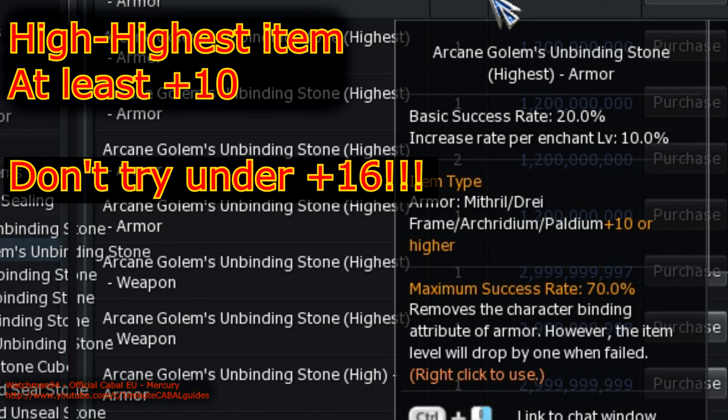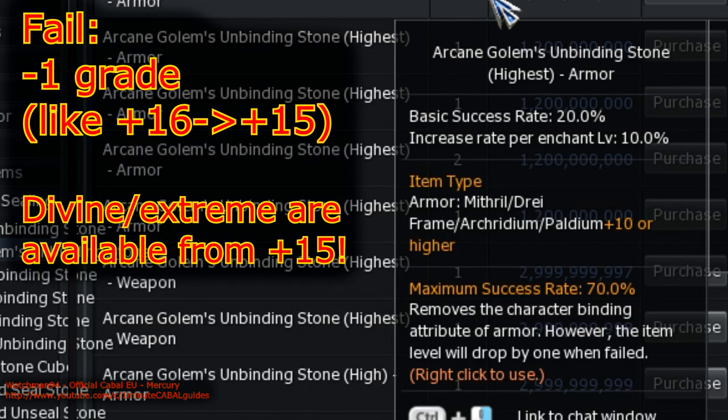I wouldn't bet my life on 70%, but the good news is, if it fails, the only thing that happens is your item drops one grade. So if it was plus 16, it becomes plus 15 again. But a word of warning: divine and extreme upgrades are only possible from plus 15 and above, so if your item is exactly plus 15 and you fail an unbinding try, you lose both of those. Therefore you should always make it at least plus 16 before trying.